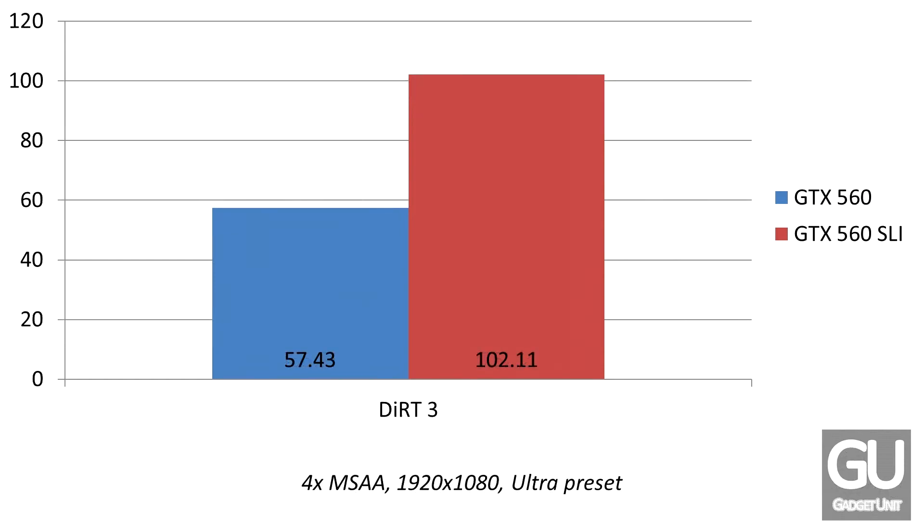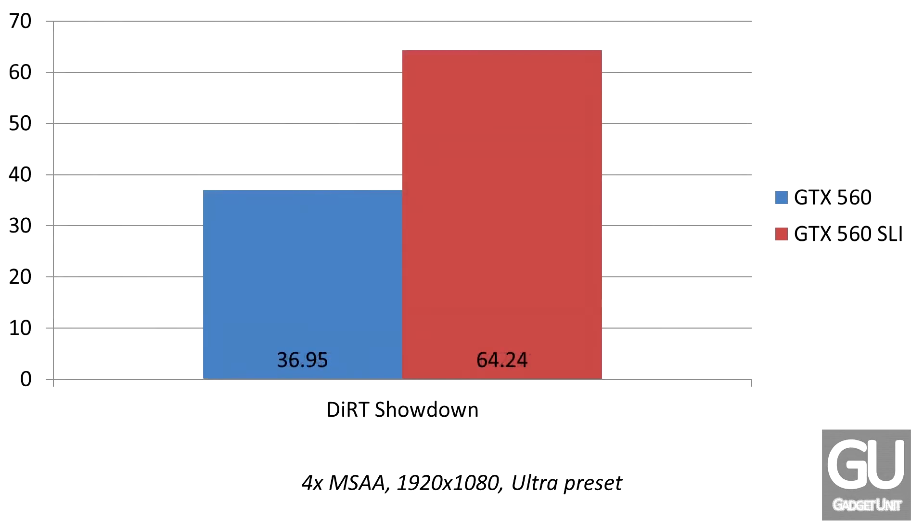Next we have a series of Codemasters games, starting with Dirt 3. Maxed out with 4x MSAA anti-aliasing, we're actually able to push over 100 frames per second, and most of the Codemasters games seem to scale very well with SLI. Dirt Showdown — a single GTX 560 struggled for a racing game. Adding a second GTX 560 was able to finally hit over 60 FPS, which is what I wanted.